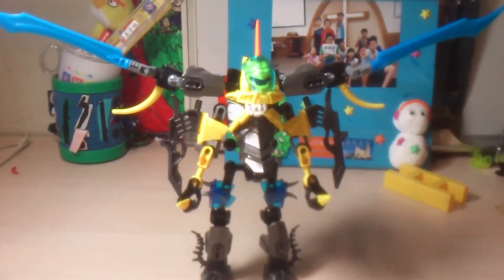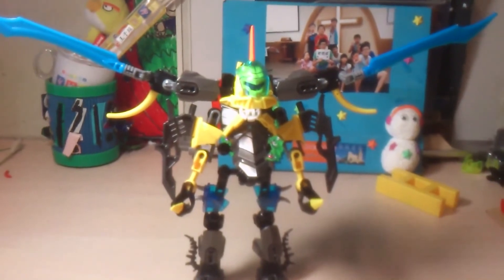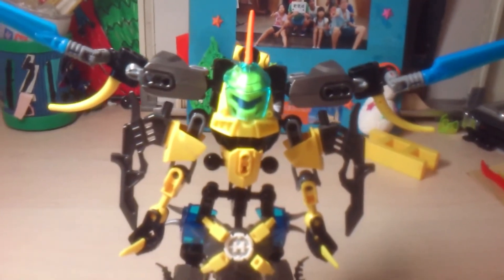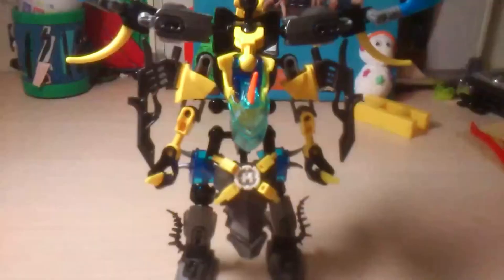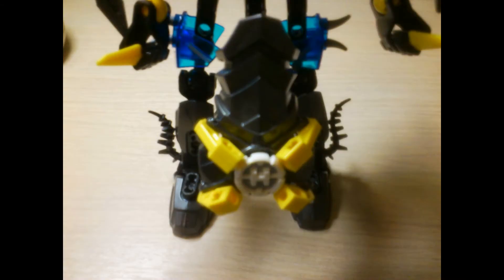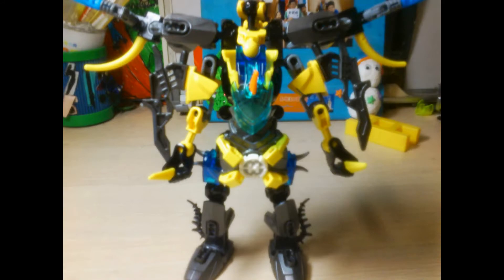To transform VORTEX into tank mode, first put the main armor down, put the head down, and then open up the visor. Then you turn the main armor to the opposite direction and push it back up. After that, it should look like this.